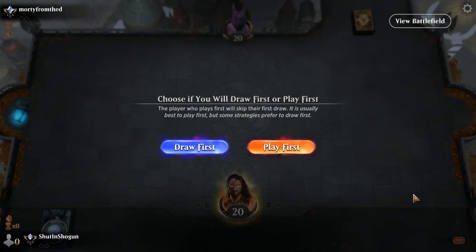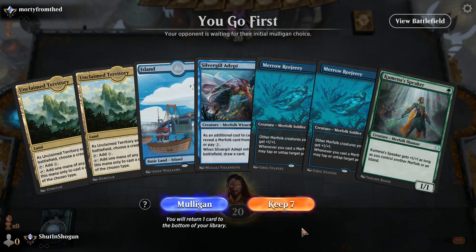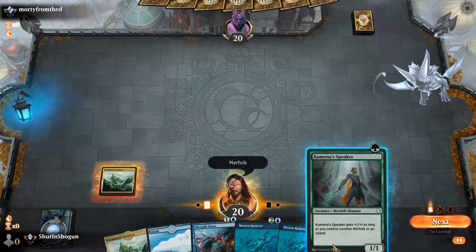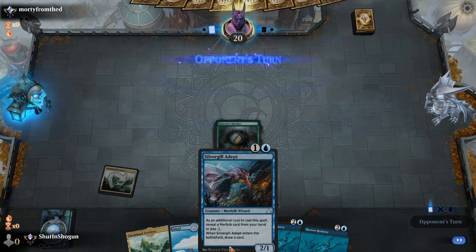Game number one with our merfolk tribal list. We go ahead and play first because we have a brain in our skull. A one-drop, two-drops, some lands, and a lord — pretty good hand. We'll play the Unclaimed Territory naming Merfolk, then just play the Speaker. Next turn we'll likely play an Adept, just revealing a Rejury.